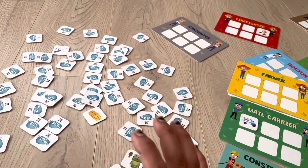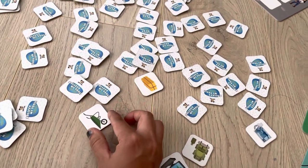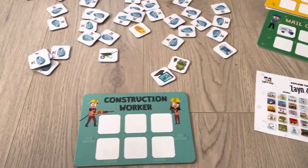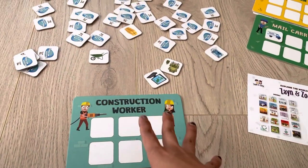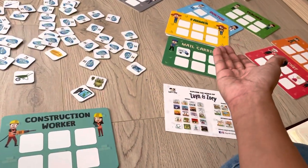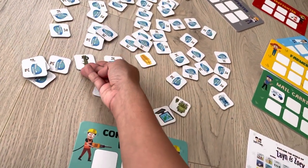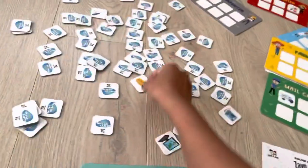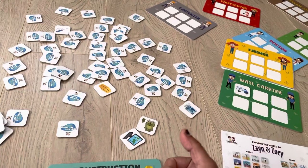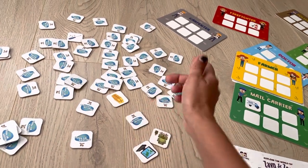This game is useful for memory and brain development. Players take turns — they flip a card and check if it belongs to their occupation. For example, if I'm a construction worker and I flip a card related to farming, I close it again and another player takes a turn. If a player finds a matching card, they place it. Otherwise, they fold it back and the next player tries to remember where it was.